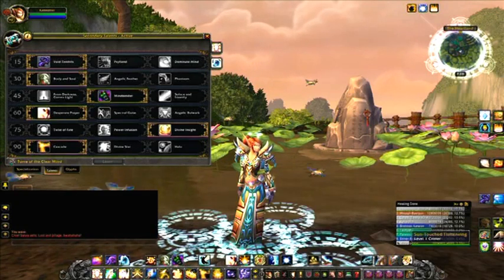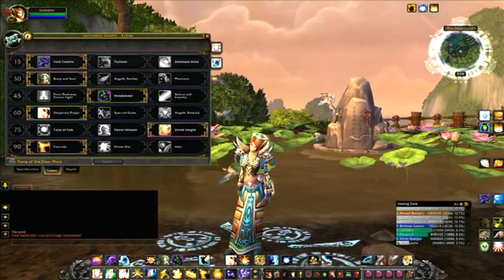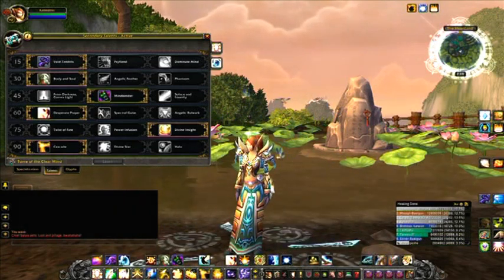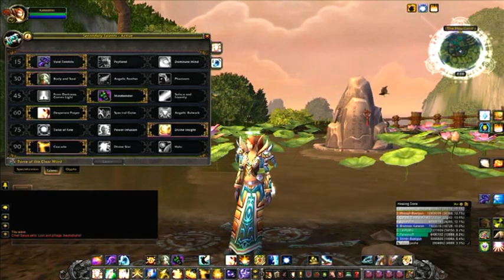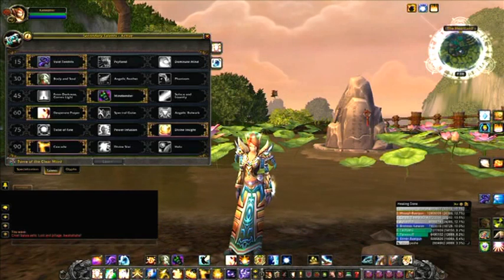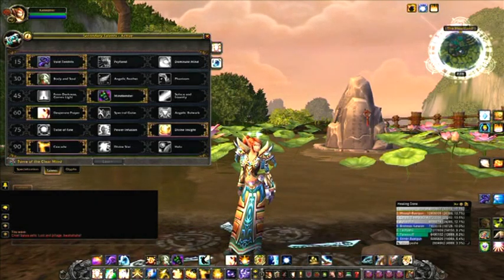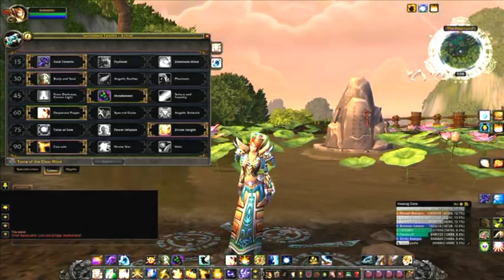Cascade: This launches a bolt at your target, healing them, then splits off into two more bolts and heals two other players. Then those two bolts split into four bolts and heals four other players. This lasts for three bolt splits. It cannot hit the same person twice, and the heals are more powerful as they split off.